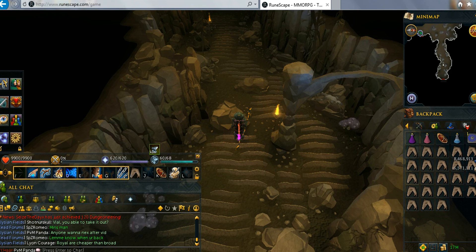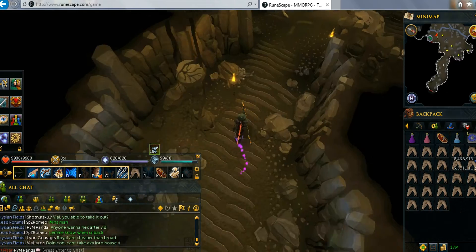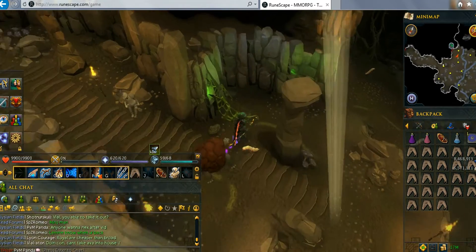What's up everyone, today I'm going to bring you guys a Queen Black Dragon Beginner's Guide, which means I'm not using anti-fires, overloads, turmoil — you don't need all that stuff.